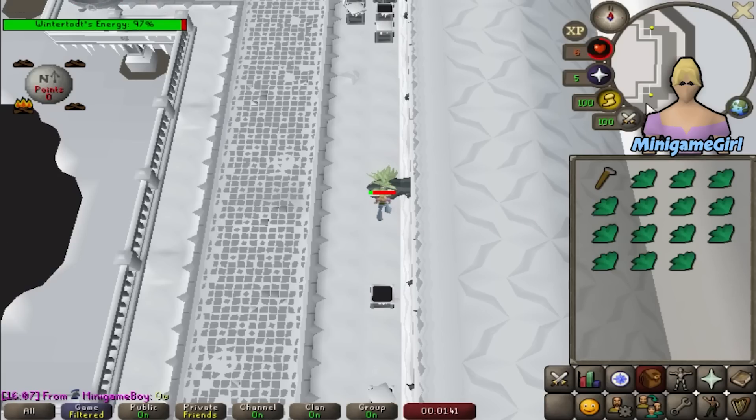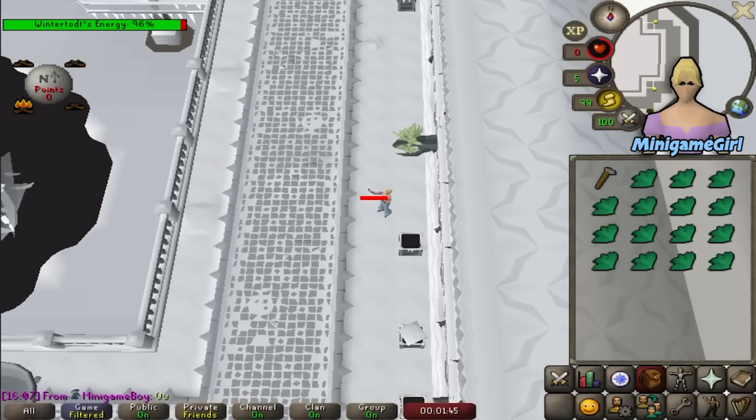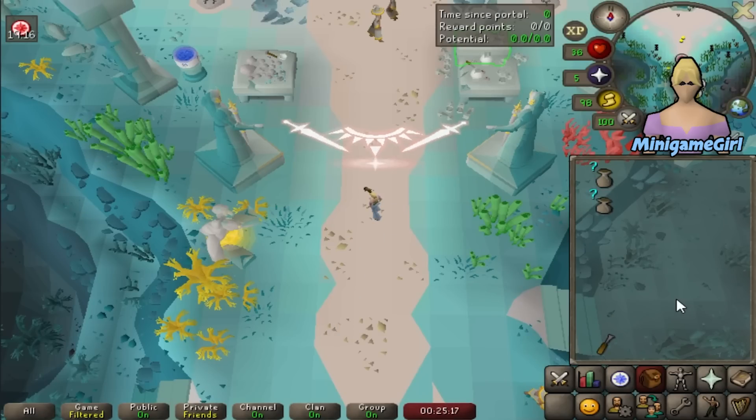We take a lot of damage, and we also die. So change of plans — we find ourselves at Guardians of the Rift again. We really need some warm clothing because, as you just saw, it is not going to work without it.